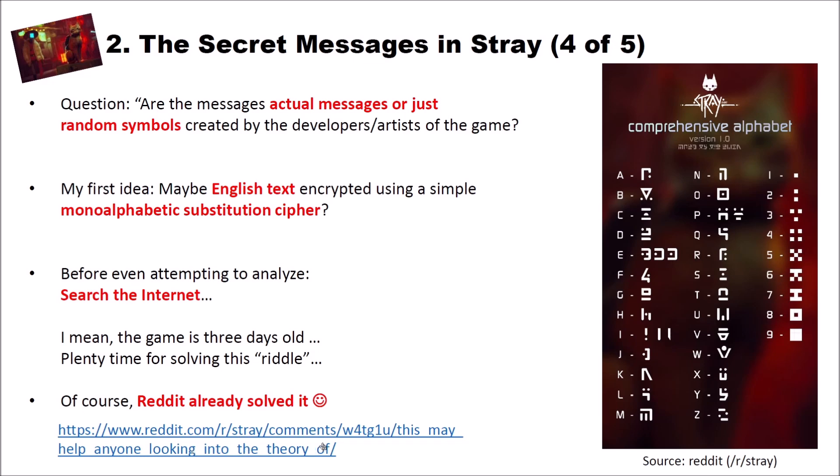I will link to the key to the writing in the game below the video. A Reddit user made a really nice key showing the mapping of the Latin alphabet on the left side to what you could call the Stray alphabet on the right side. In fact, it's not just a simple monoalphabetic substitution — it's also a homophonic substitution. Homophonic means a plaintext letter can be encrypted by different so-called homophones. For instance, there are multiple homophones for E, and a P has two homophones. So it's essentially monoalphabetic but with a few homophones.